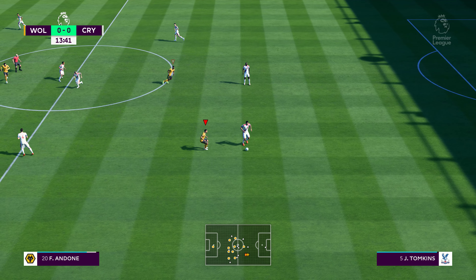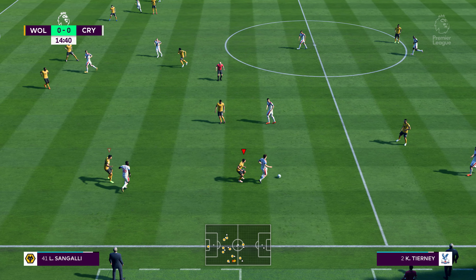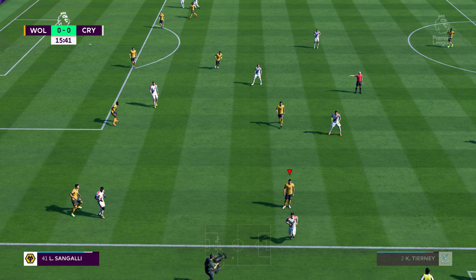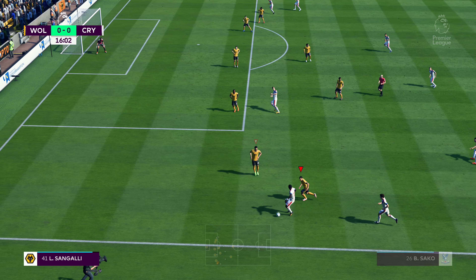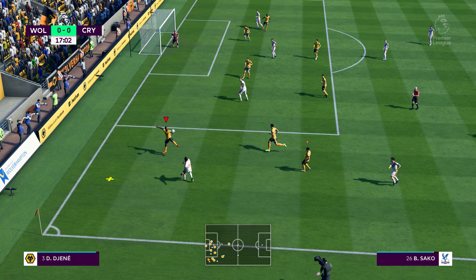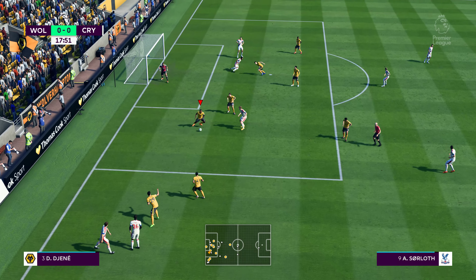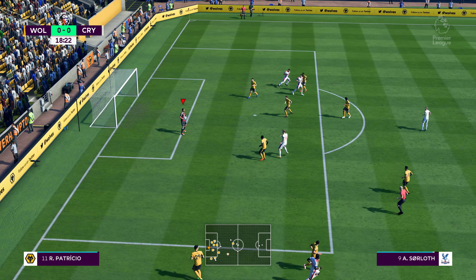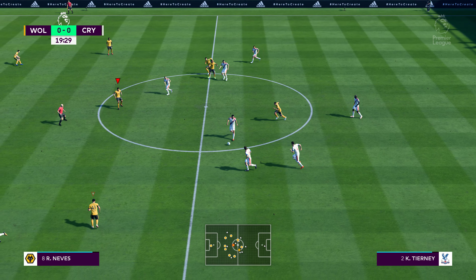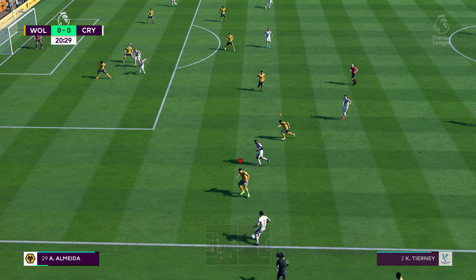He's screened the ball well there — he's got some strength to shield the ball like that. Strong, fair challenge pulls out for a throw though. He can lay it off to the supporting player. James Tompkins. Short passes, but they're keeping the ball.